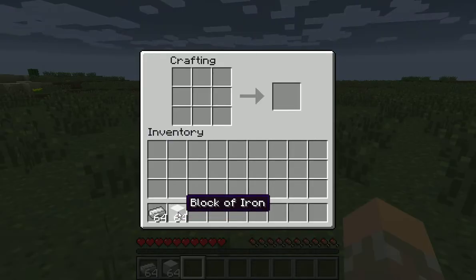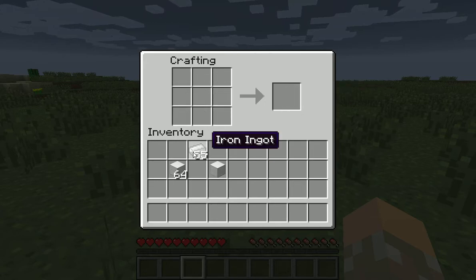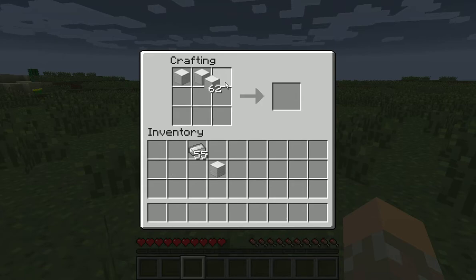You want a block of iron. Here's how to make a block of iron: just nine iron ingots. So how you make the anvil is you put three blocks of iron on the top.